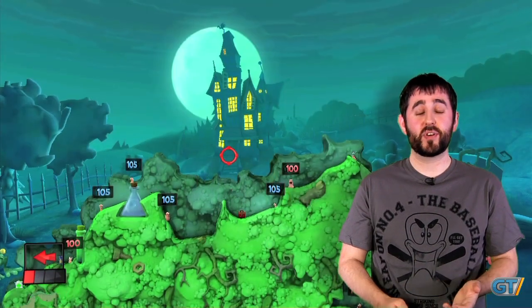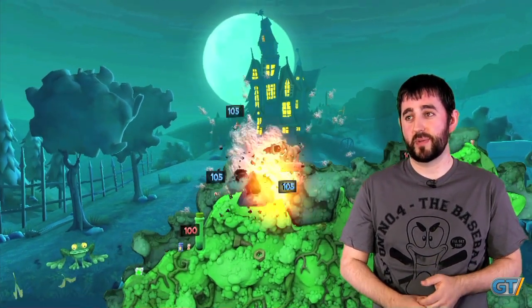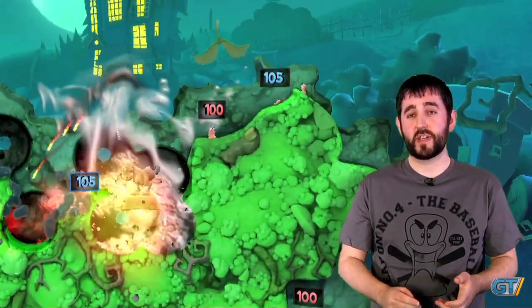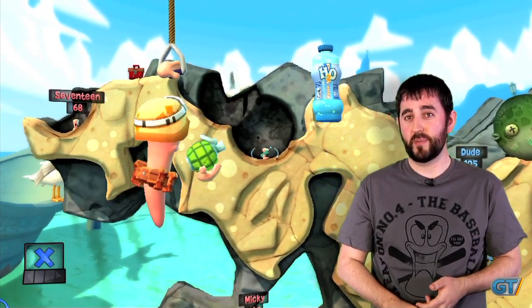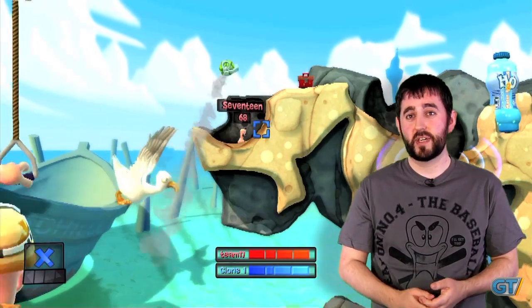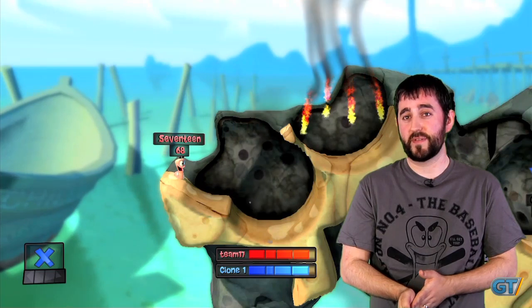What's your favourite weapon? I've got a couple. I've got the concrete donkey, which is an old school weapon that causes a lot of carnage — great fun to use. And we've added a new weapon which is the foggy bee, which is like having a secret fifth worm in your team. So if you select him, it will drop down from a helicopter and throw a grenade at your opponent, which causes a lot of damage as well — great fun to use.